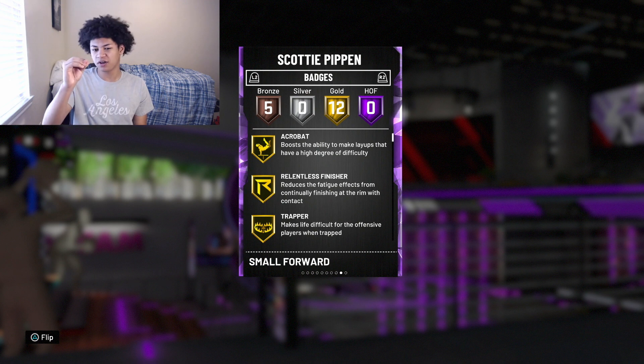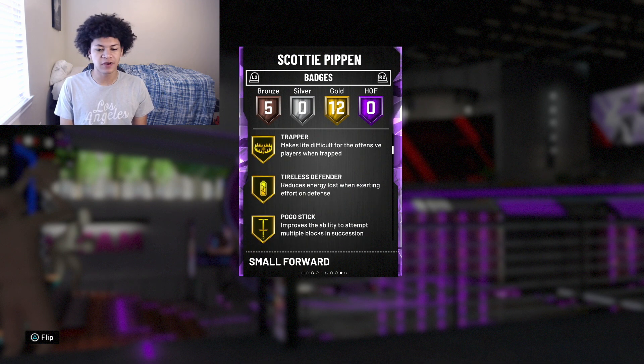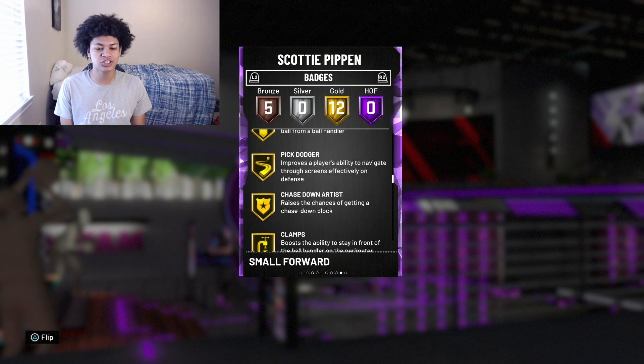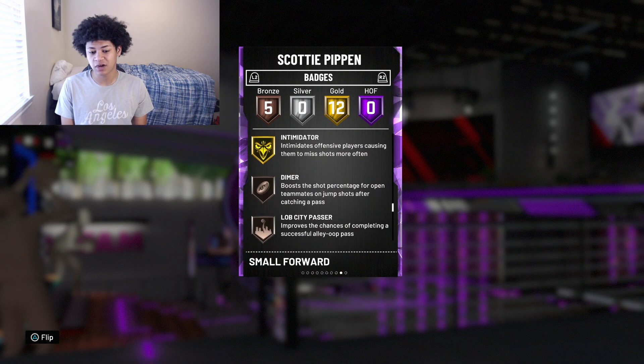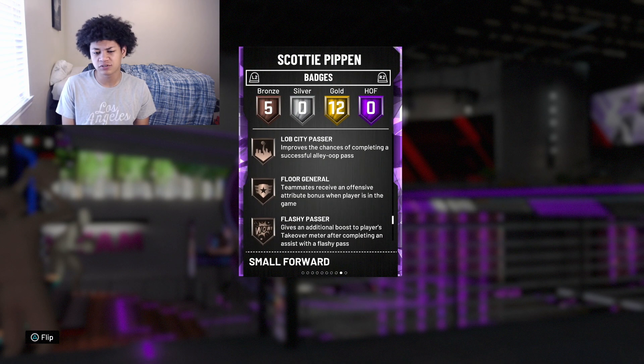He comes with 0 Hall of Fame badges, 12 gold badges, and 5 bronze badges. The 12 gold badges include: gold acrobat, relentless finisher, trapper, tireless defender, pogo stick, off-ball pest, pick pocket, pick dodger, shaped an artist, clamps, interceptor, and intimidator. His 5 bronze badges include dimer, lob city passer, floor general, flashy passer, and clutch shooter.